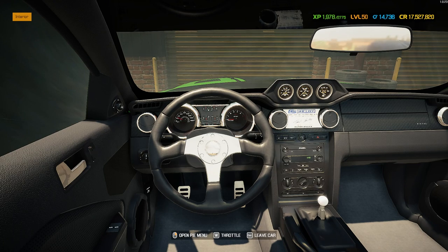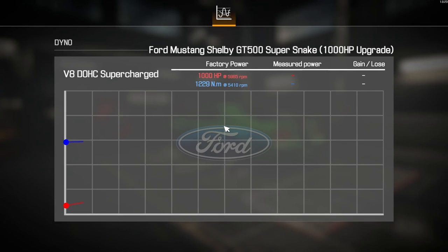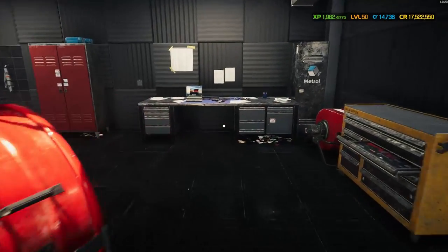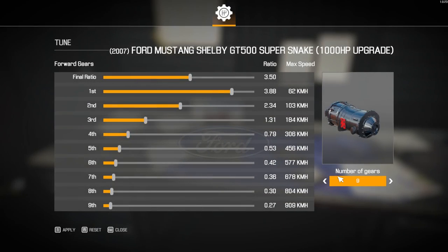Jumping in and starting it up - sounds pretty basic just ticking over, but give it some revs and it still sounds pretty mean. It is the same as every other supercharged engine though. Let's head over to the dyno and see what power this one's got. On the dyno with the thousand horsepower GT500 Super Snake - we've thrown loads of performance parts on it today. 956 horsepower gain at 96 percent - that's incredible, bringing our total up to 1,956 horsepower. I'm very happy with that.